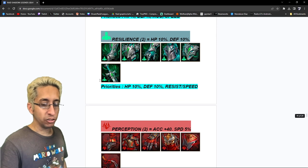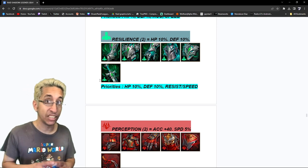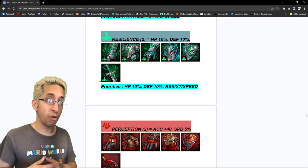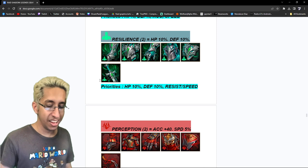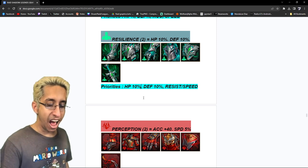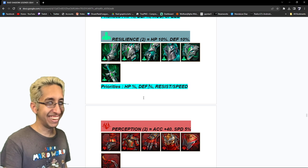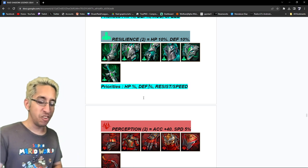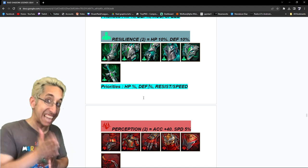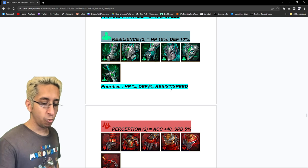Resilience set — I like to use this on a lot of rares and epics who don't have really good stats. It helps them get to that middle-ground Lego-status stats level. Priorities: HP first, then defense percentage, then resist or speed — both equally important in the third slot, whichever way you want to go.